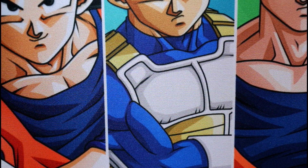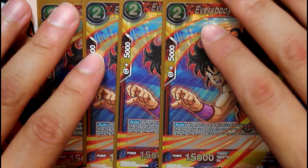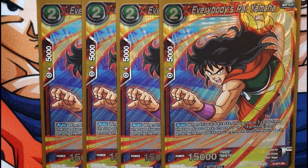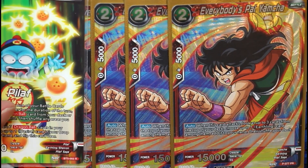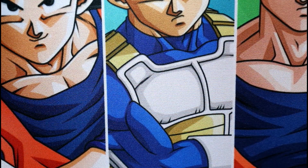Since this is an earthling deck, we run one of the best tournament pack cards for earthling decks — Everybody's Pal Yamcha. When this card attacks, look at the top three cards of your deck, choose one earthling card among them and add it to your hand, then shuffle. This helps filter the deck and search out dragon balls when needed. Not only that, he gets a 5k boost from the leader, making him a 20k two-drop — very powerful. You can even search out your super combos with him.